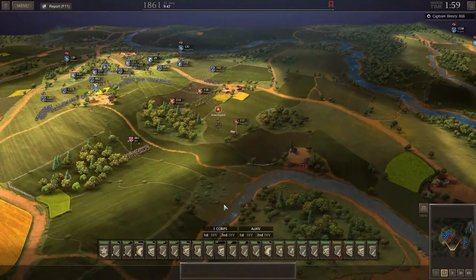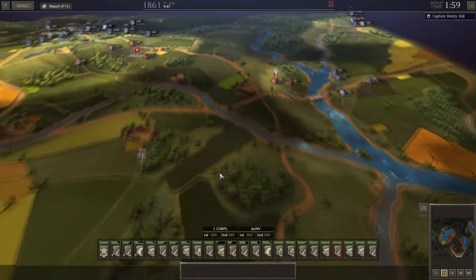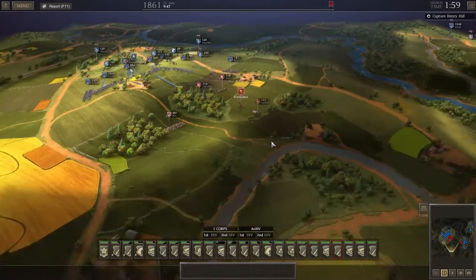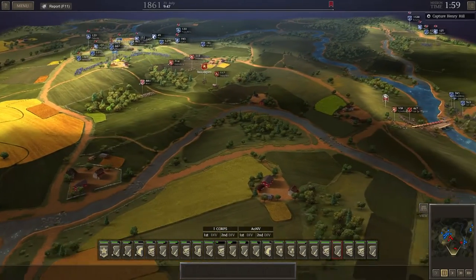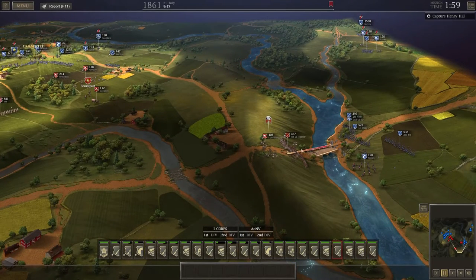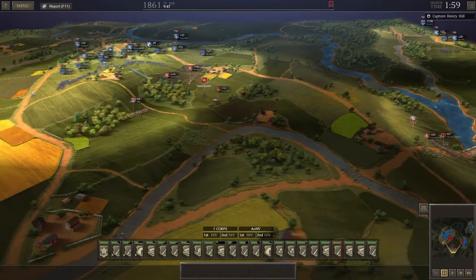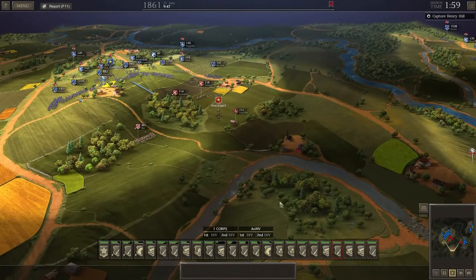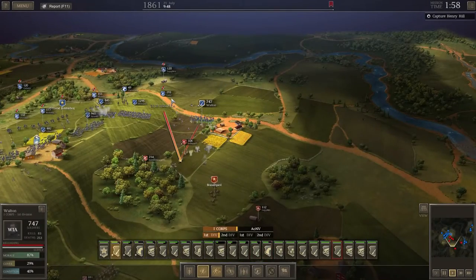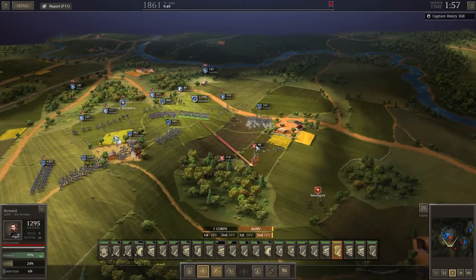Hello Wargamers and welcome back to Ultimate General Civil War with me Bubblebox. We are in the middle of a massive battle. We've just managed to take this hill here and the enemy are withdrawing — I think they're probably going to withdraw across this river. We've got some reinforcements coming from the top right. We're still trying to take this strong point where the bridge is, but hopefully we can flank them. We need to start moving forward.